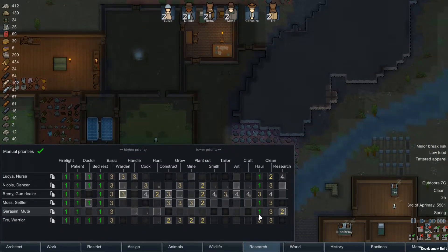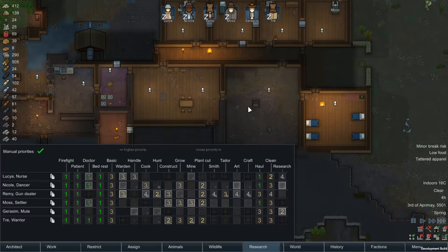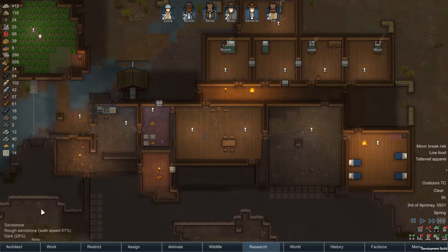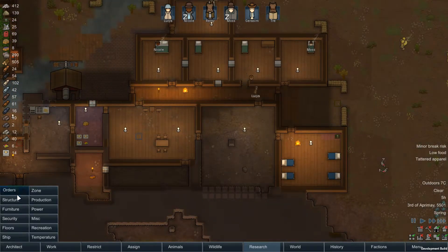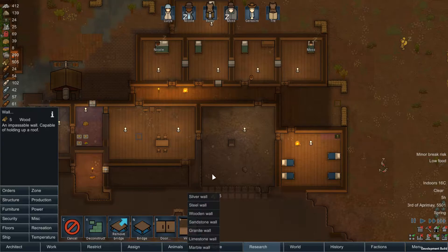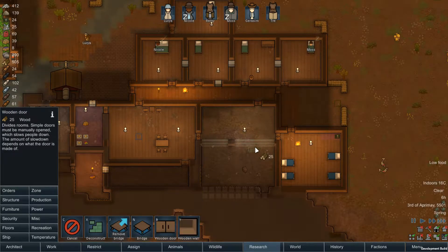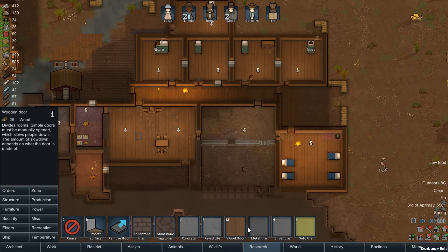Let's have a look at these a bit more. We definitely want to research to get this out of the way. We should probably just move that down into here. I think we'll make a room there. We've got plenty of wood, so let's get this going. And lots of flooring — we'll just do wood again for now.